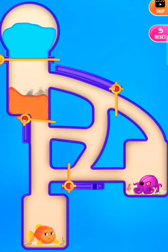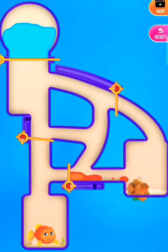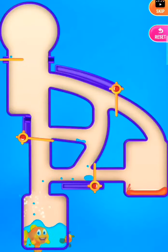Drain the lava to the octopus. Now pull the pin to drain water to the fish — here we save the fish.